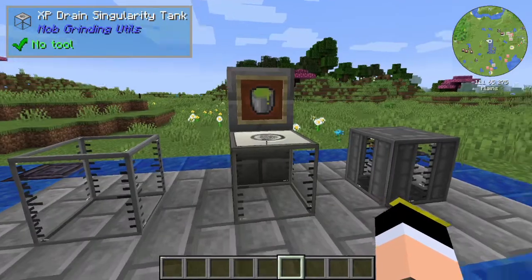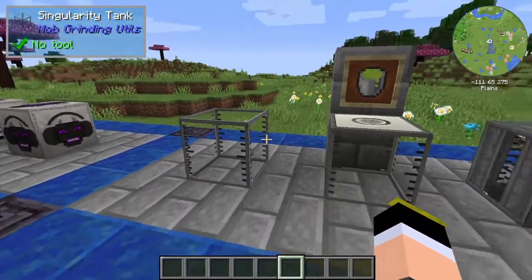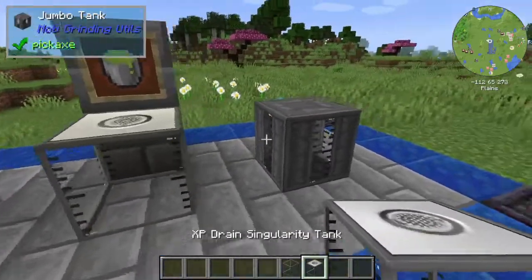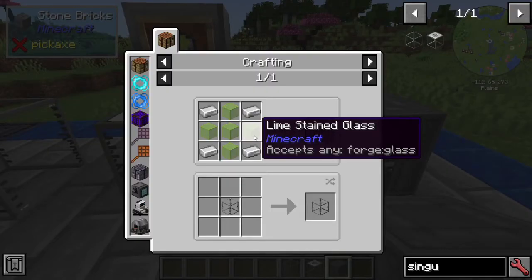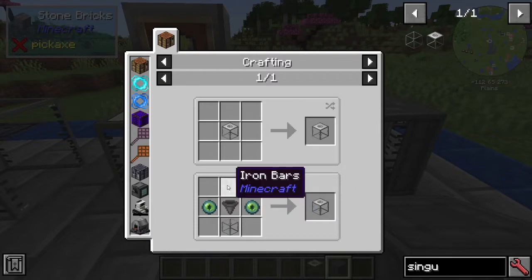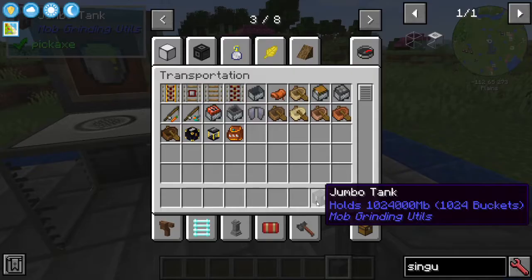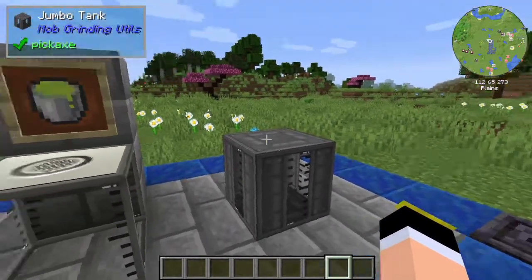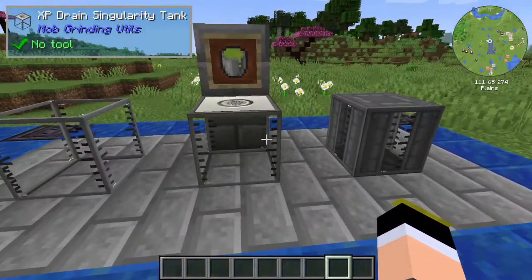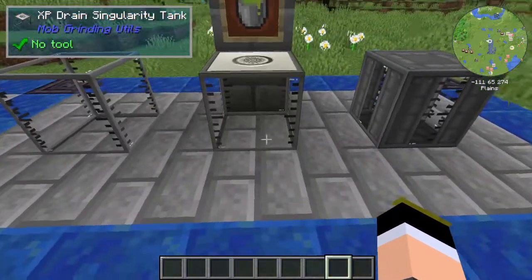Regarding XP handling in the mod, you have a new type of fluid called Fluid XP. There are three tanks: the Singularity Tank, the XP Drain Singularity Tank, and the Jumbo Tank. The Normal Singularity Tank is crafted with glass and iron. The XP Drain is crafted with a Hopper, Iron Bars, and a Singularity Tank. The Jumbo Tank is made with four Singularity Tanks and some iron — it's a large upgraded tank.